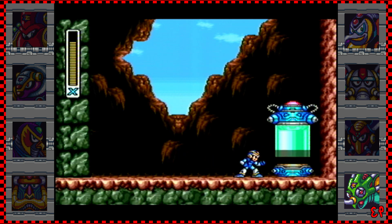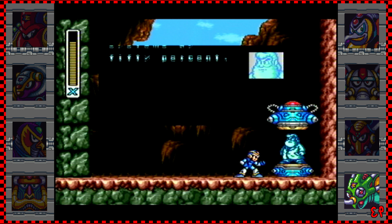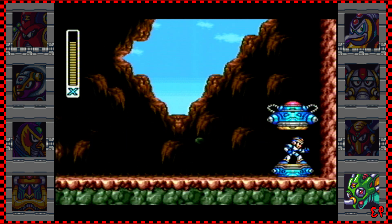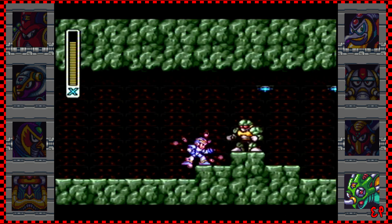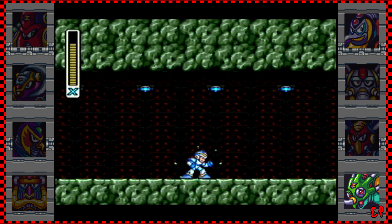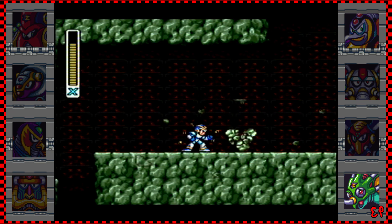Here's the final suit upgrade. This capsule contains a new type of body armor — it will reduce damage to your systems by 50 percent. This is the only one where Dr. Light can't show you what it does. But look at that — once you have all four suit upgrades X looks pretty cool, the shoulders in particular look way better. I prefer this full look or no upgrade at all where he's all blue, because it looks a bit odd when some parts are silver and others are still plain blue.